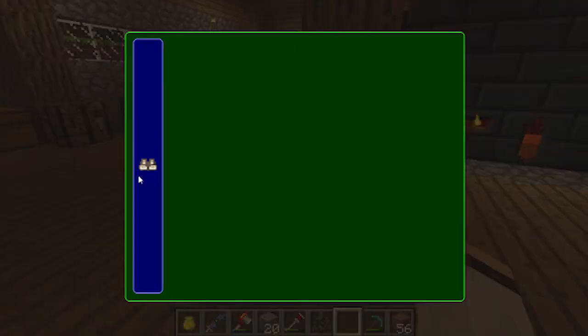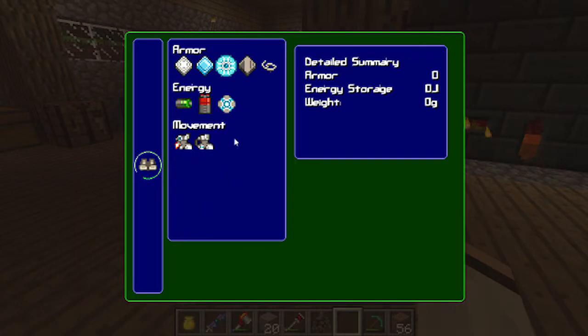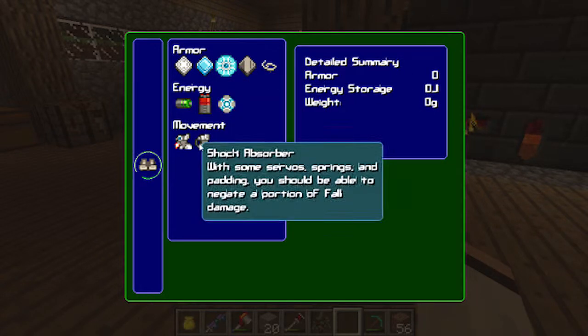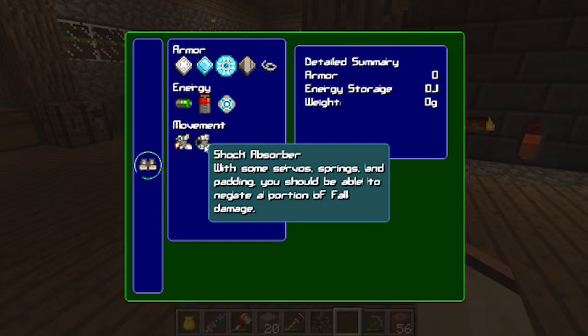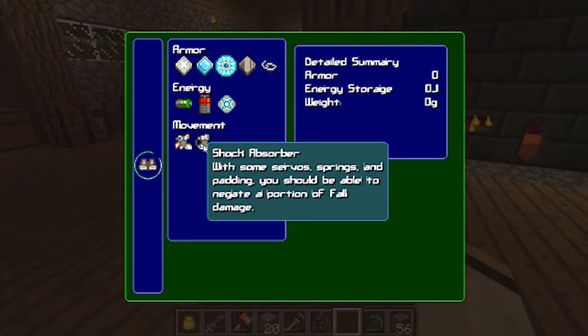Put that there. Now I can modify this. Basically I can add extra armor, or I can increase the movement. Shock absorber — with some springs, land padding. You should be able to... oh, cool.